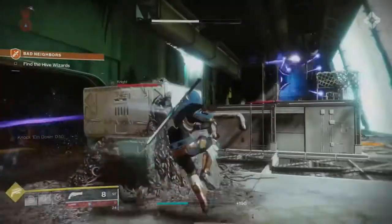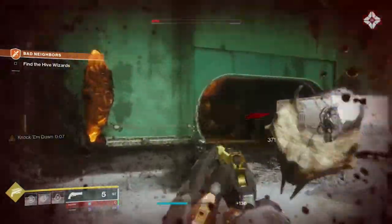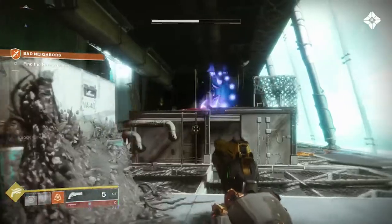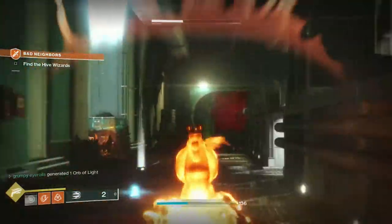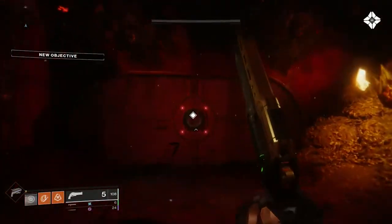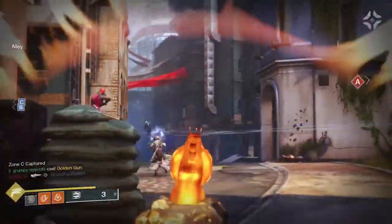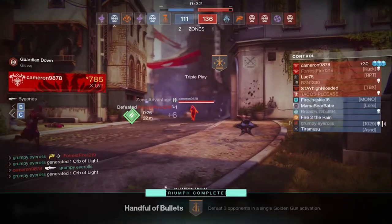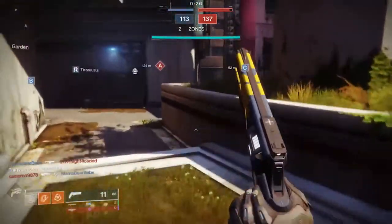The Gunslinger's basic super is the Golden Gun. When activated, it summons a solar-infused hand cannon. The Golden Gun is the only hitscan super in the game, meaning it has extremely long range, making it great for wide open maps or narrow hallways. The super lasts for 10 seconds, which is much less than most other supers, and each shot you fire takes up a chunk of super energy. However, this super does not have the damage resistance that others have, so you are very vulnerable while using it.